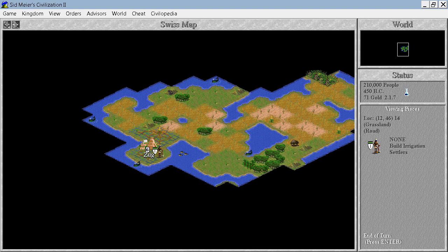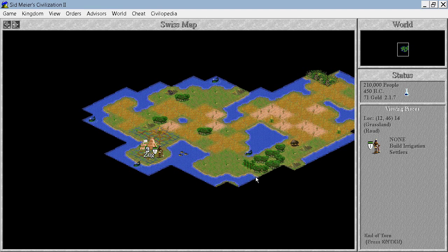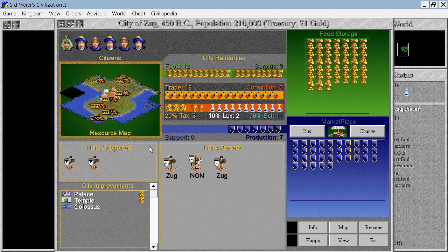Hello everyone and welcome back to Let's Play Civilization 2 One City Challenge. When we last left off, we were about to discover trade in 8 turns, and then we will be able to build Marco Polo's Embassy. We have the Colossus already, so our cities produce quite a lot of trade, which is excellent, and now we need to also take care about production.